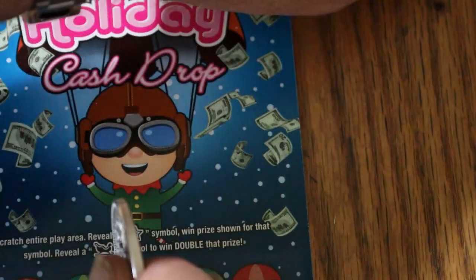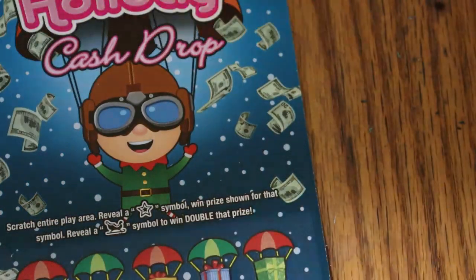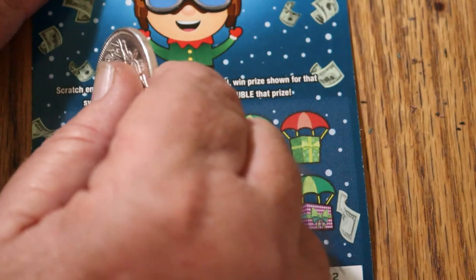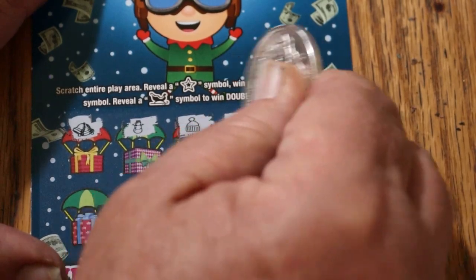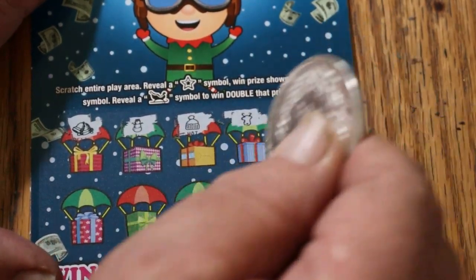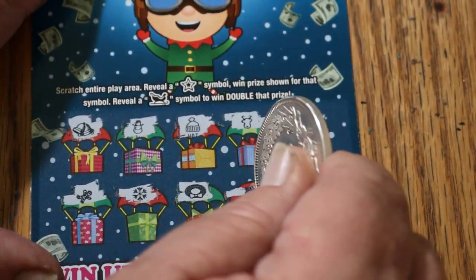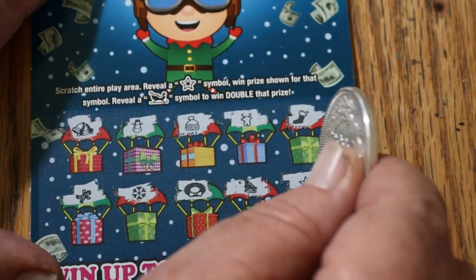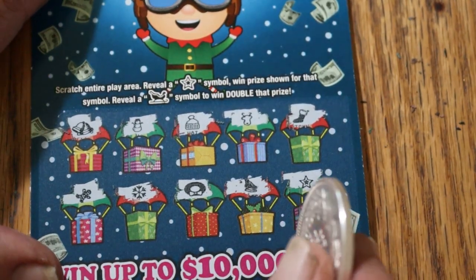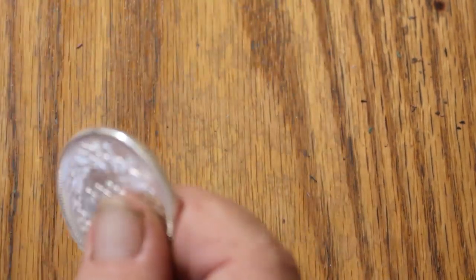We're getting to the point where overall odds should start to kick in. Some bells, snowman, hat, a reindeer, stockings, gingerbread man, snow, a wreath, skates. Hey, a star! We got a win! What did I tell you about overall odds? What are we getting out of this? We're getting two bucks.